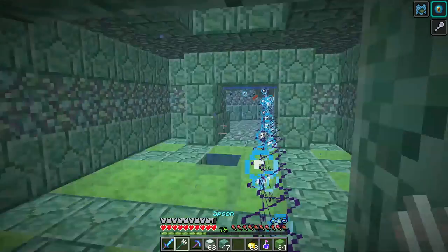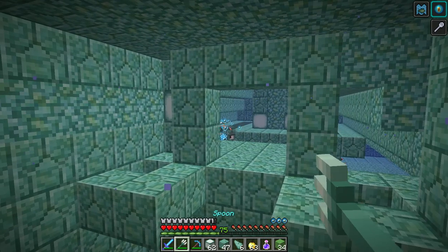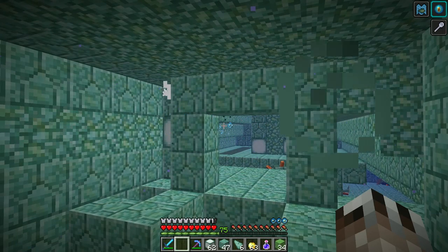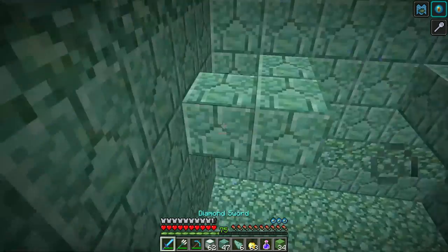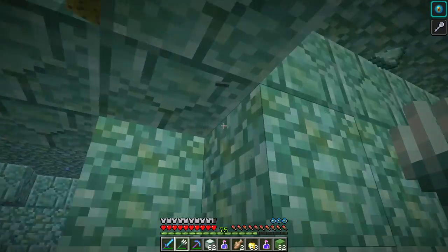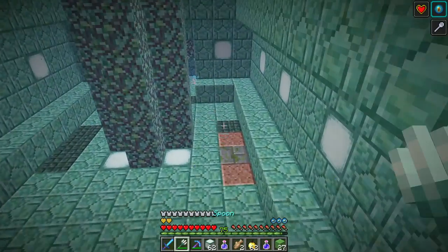I am now inside the ocean monument. I have water breathing and night vision thanks to the conduit. Because I have conduit level three, the conduit power should extend over the entire ocean monument. Oh, there's a sponge — give me my sponge. And let's take out you. One more elder guardian down.